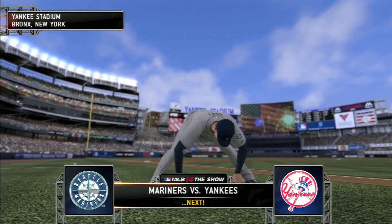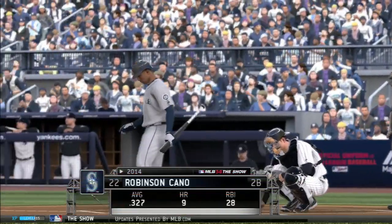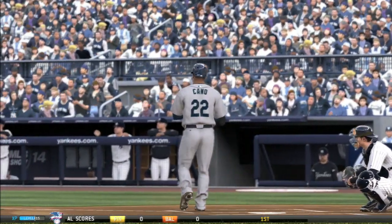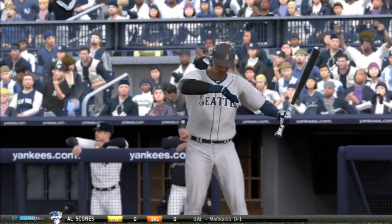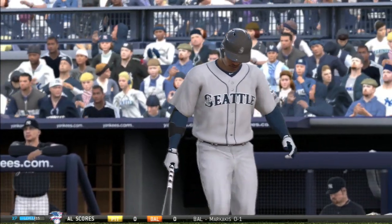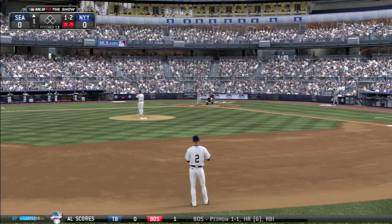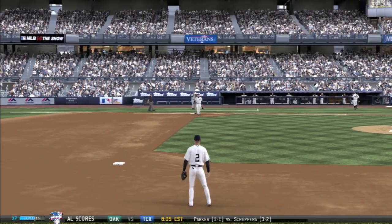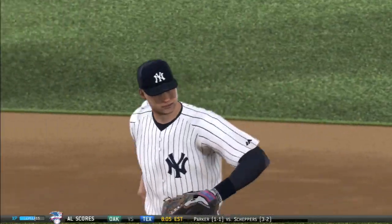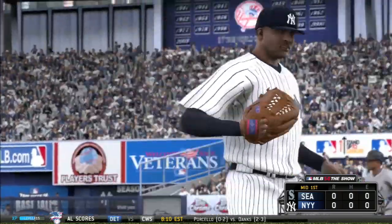Seattle's coming to town — it'll be Sabathia versus King Felix, what a matchup. Jeter and the rest of the Bronx Bombers will be trying to hit against Felix Hernandez, which is no small task. It's a homecoming of sorts for Robinson Cano — the fan response is mixed, as he went and took big money in Seattle. On his first at-bat back at Yankee Stadium, he grounds out to Jeter, who throws him out. Welcome back, Robinson Cano.